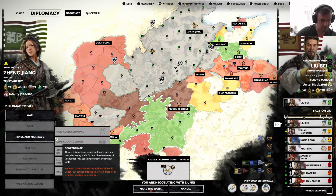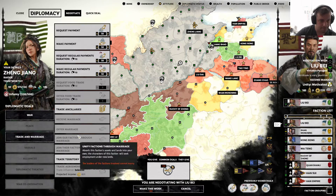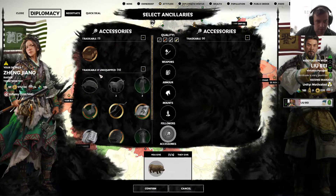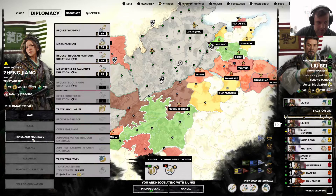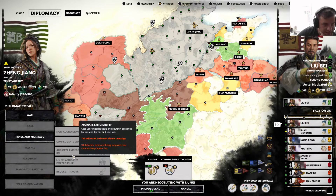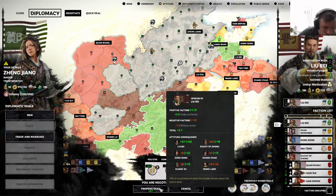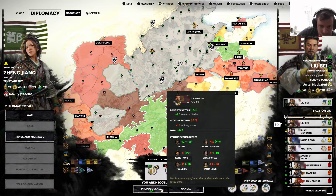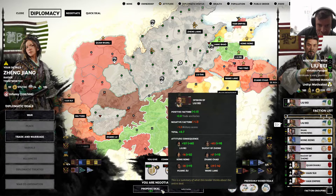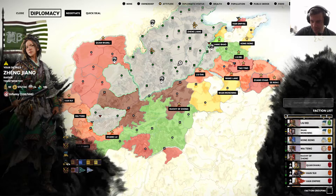Oh, he wants military access. Well, I would be willing to give you a clay pig in exchange for this. Alright, that will make a lot of people a lot happier. We are in agreement — we're gonna be pals.